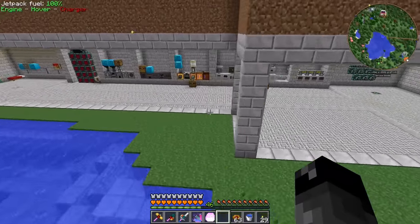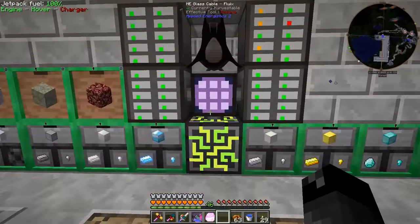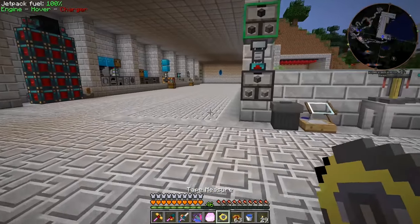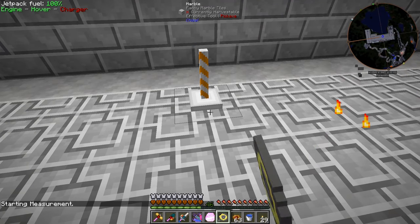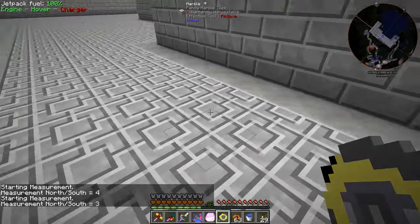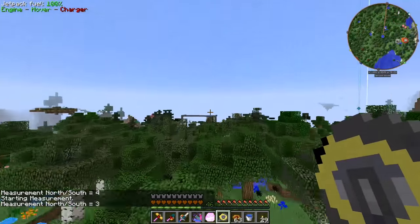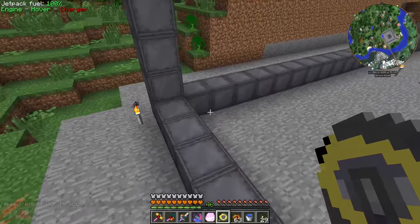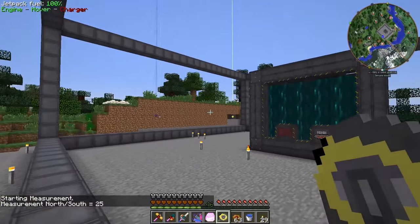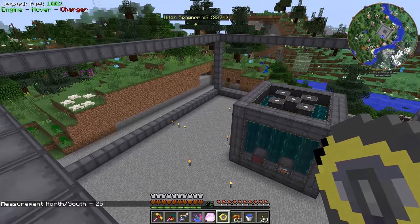There's an item from Bibliocraft called a tape measure, and I've used this many times before in a lot of playthroughs. You can place it right here and then say you move three blocks over, four blocks over — it'll tell you exactly how far away that is. So that's a really nice item for measuring distances and making perfect squares or rectangles. From right here to right here, that is 25, so it's 25 by 25 by 10.